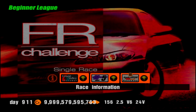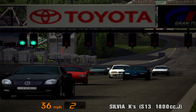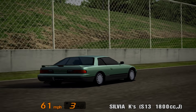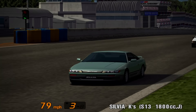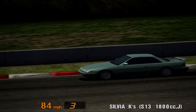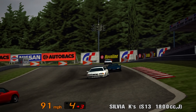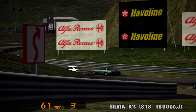We continue with the FR Challenge which takes place over three races at Grand Valley Speedway, Special Stage Route 5 and Apricot Hill Reverse. Of course, only cars with an FR drivetrain may enter, but you don't need a license to do so. The prize car is the Nissan S13 Sylvia K's in lime green two-tone. You can purchase this car in this colour scheme from the Nissan dealership, but like with the other prize cars, this Sylvia gets a small horsepower boost — 172bhp for the prize car, whereas the dealership version has 167.